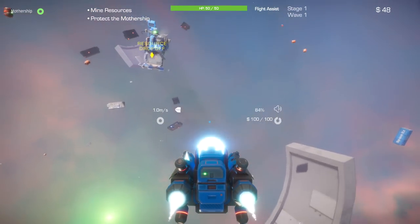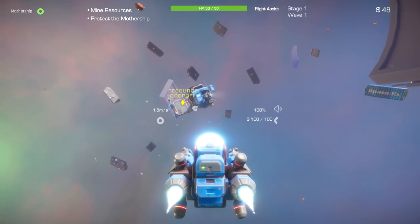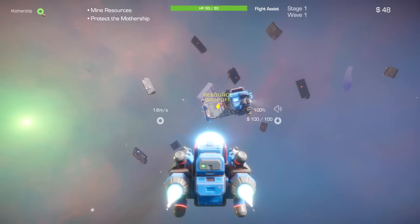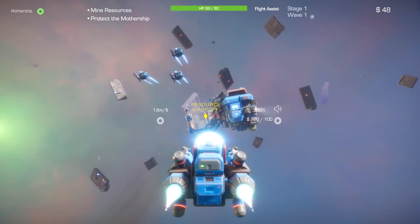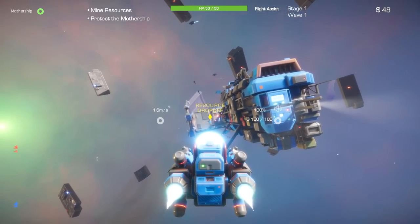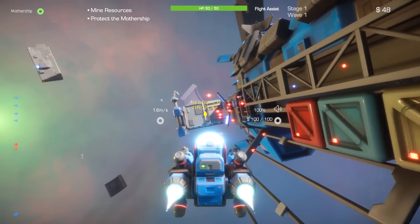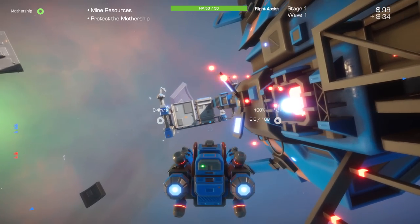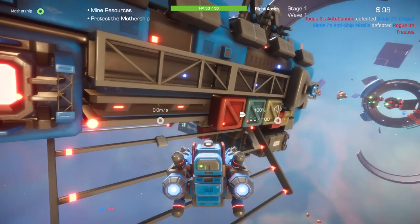My mining vessel has a honky horn, in case you were wondering — I can honk the horn. We've got to take this back to the mothership and drop it off to make some money. There are other automated mules flying out and doing the exact same thing I am. We do have three enemy pings on radar and it looks like our fighters are actively engaging. There's not a lot of manual control in this game — it pretty much plays itself, almost like an auto-battler.